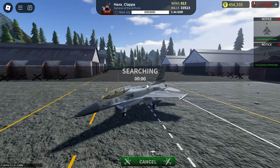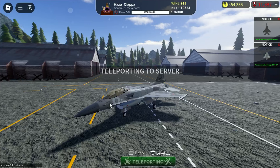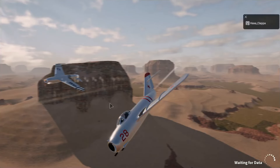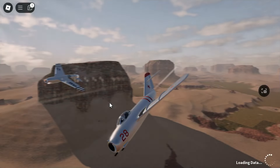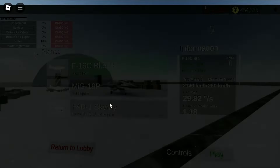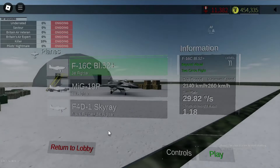Hello everyone, this is Taxiclapa and today we'll be going over the brand new premium that just got added to Wings of Glory — the Polish F-16C Block 52 Plus. Today we'll be going over how this plane flies, its dogfighting performance, and most importantly how it does in the current tier 7 matchmaker. So let's dive right into it.